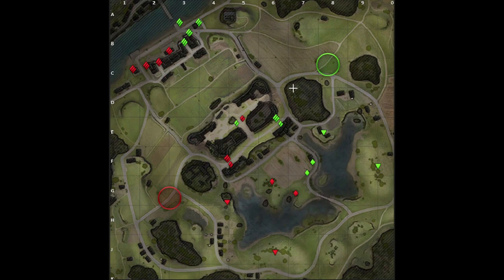Moving on to mediums — mediums may struggle to find a place to fit in on this map and may have to play an assassin-type role. If you're in a fast medium, we're talking the CS-63, or depending on matchup a Progetto versus a T-44, you could take the middle. To do so, drive up through the mid route, being careful because you will receive fire from the enemy positions, which is why you need a quick tank to avoid being deleted immediately.